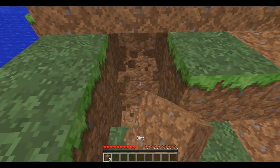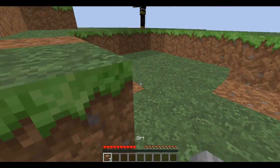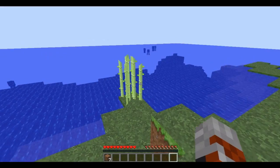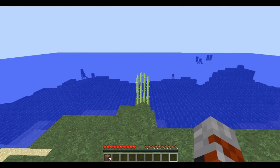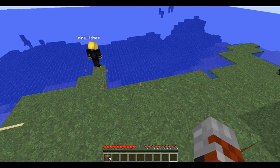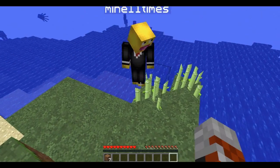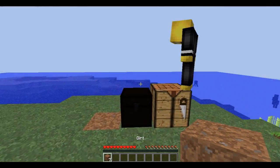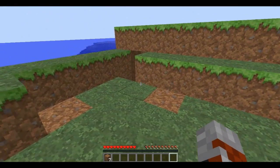Josh, how is your channel doing? Pretty well! What about yours? Really good. We've also got sugar canes on the end so we can make paper — no one needs to know that. We can call them secret sugar cane. Well, everyone knows about them now.